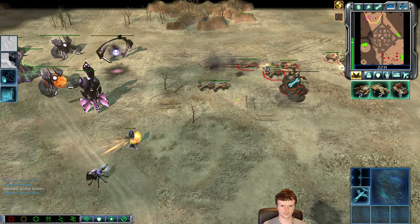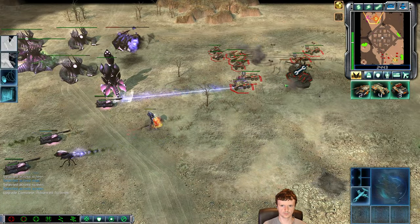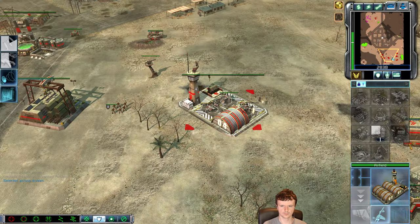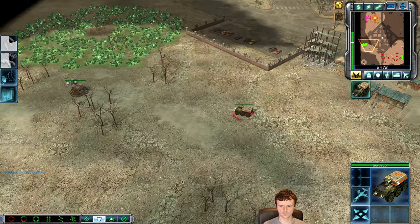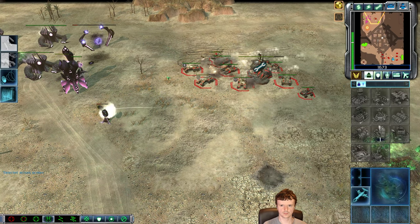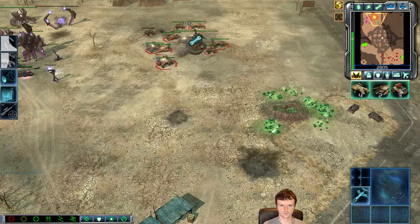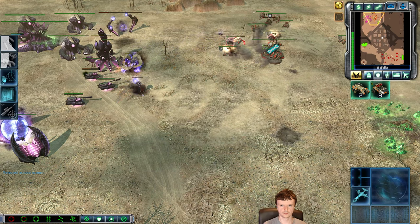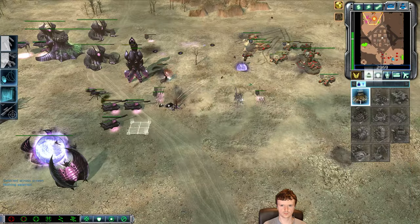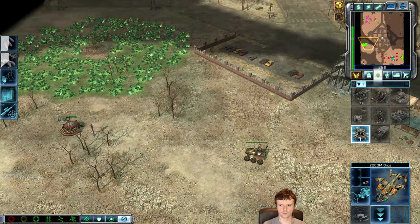Those Dev Tanks trying to fend this off — I'm putting pressure on. I don't want the Scrin player to breathe because it's really difficult as Zocom contending with those Tripods and Hexapods without my own tech. Harvesting is still going. I need to consider an expansion now because I'm running dry on Tiberium. When your field is about two-thirds harvested you need to start thinking about expanding to another Tiberium field, which is what I'm doing here — I built an outpost.